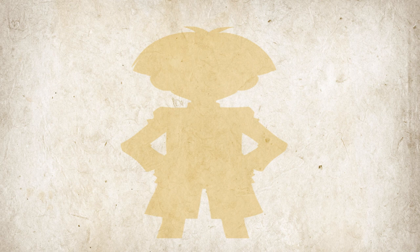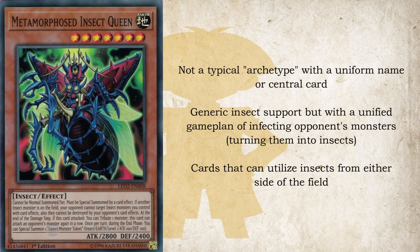This archetype may not be perceived as an archetype in the typical sense. There isn't a standard naming or one central card. It will instead be generic insect support geared toward a specific playing style emblematic of Weevil, and that strategy is infecting the opponent's monsters. Weevil does this in his duels against Joey and Yugi with cards like Parasite Parasite and DNA Surgery, so now we get a chance to see that strategy in modern day. You can refer to it as the Weevil deck or the Parasite Archetype.